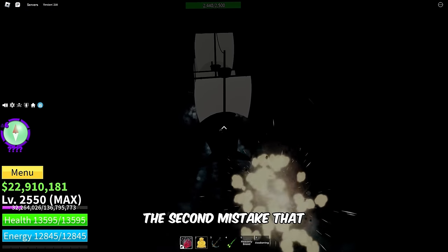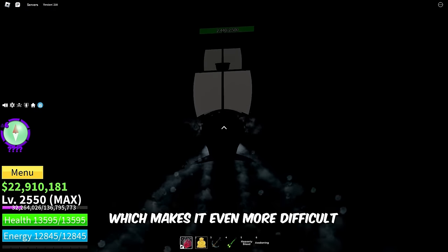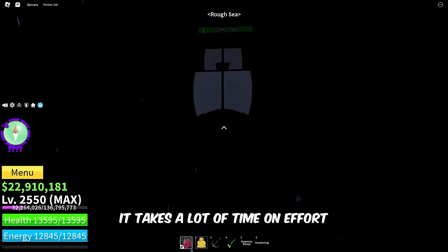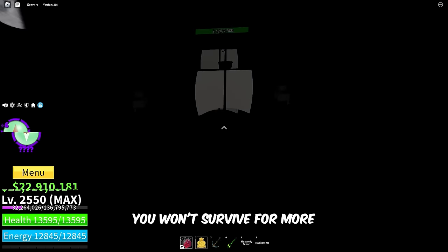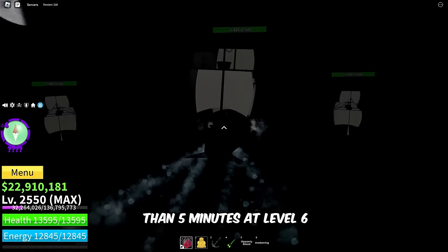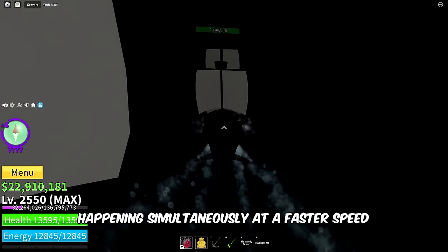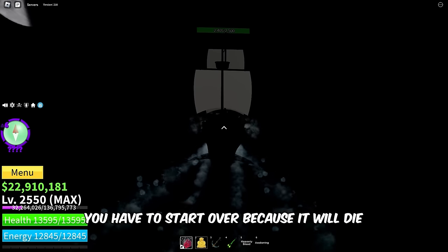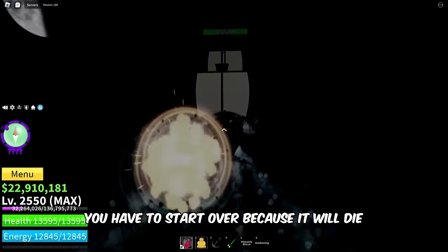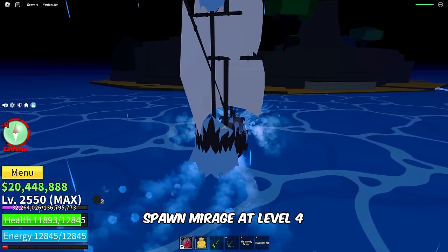The second mistake that everyone makes is looking for Mirage at sea level 6, which makes it even more difficult. It takes a lot of time and effort, and the chances of finding Mirage at level 6 are very low. You won't survive for more than 5 minutes at level 6 due to the darkness effect and multiple sea events happening simultaneously at a faster speed. And if your boat stops or gets stuck, you have to start over because it will die.